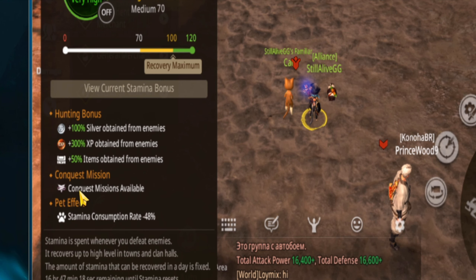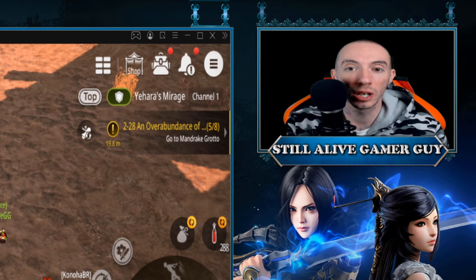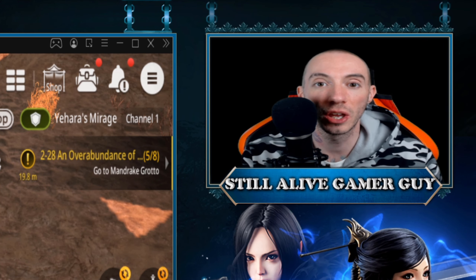If you notice right here, it even says conquest missions available. You cannot progress any further in the conquest missions once your stamina hits zero. So that's basically what stamina is for — 100% for the conquest missions. You can technically use it while running story mode or doing other things, but you'll burn it out.